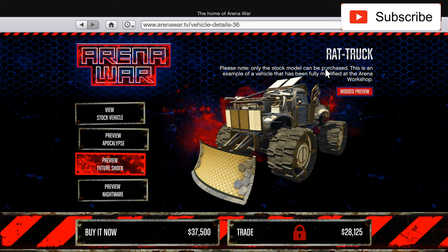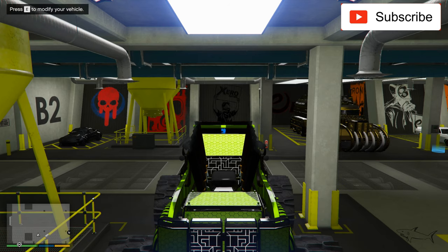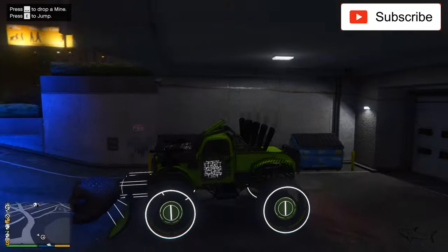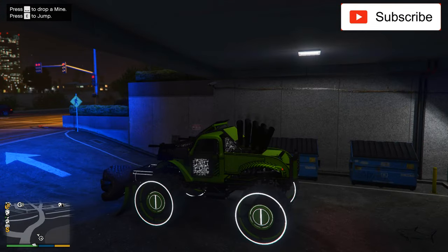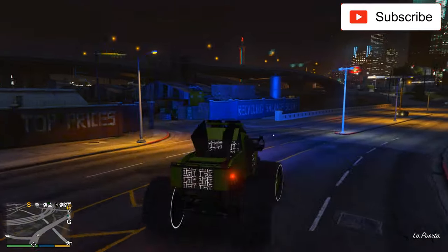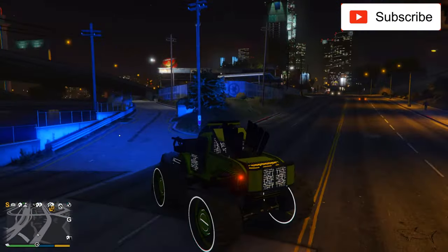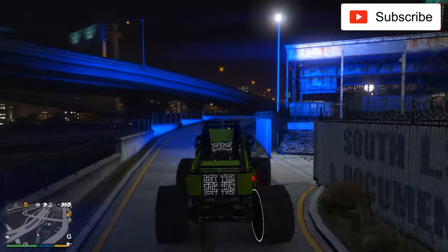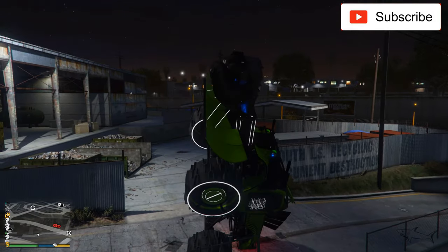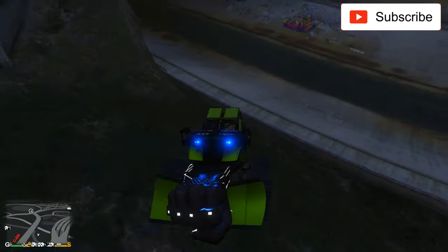Only the stock model can be purchased - this is an example. As you can see mine is way different from the one in the picture. Look at this fist - the fist of power! This is just the bonus section. In this car even the rear wheels are turning, which is nice. But I don't like the handling at all. I have a kinetic grenade on this one and I can make it jump - pretty cool.